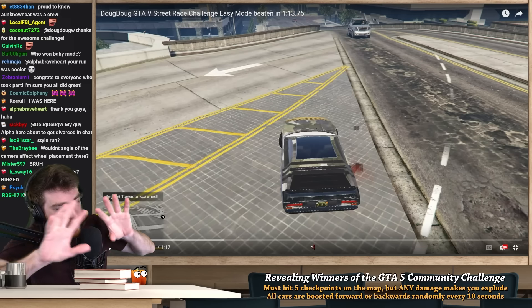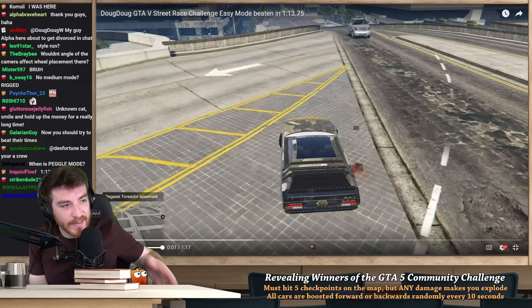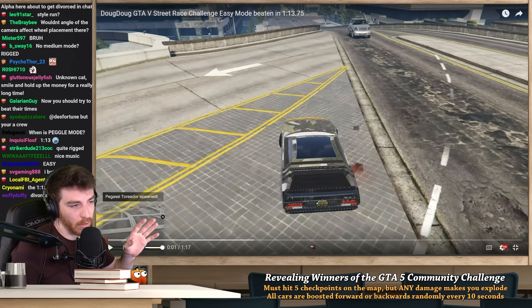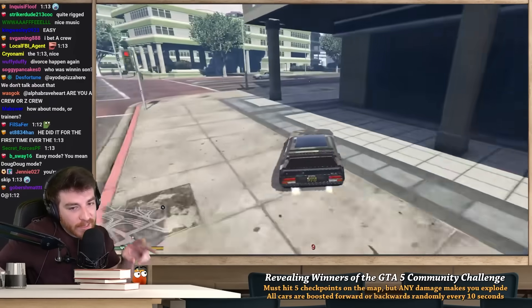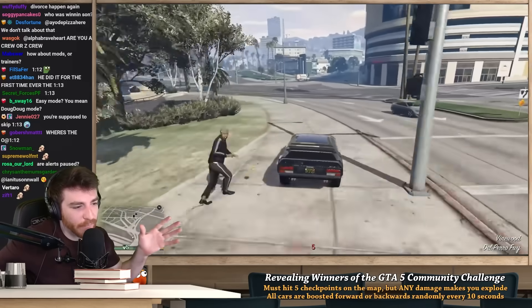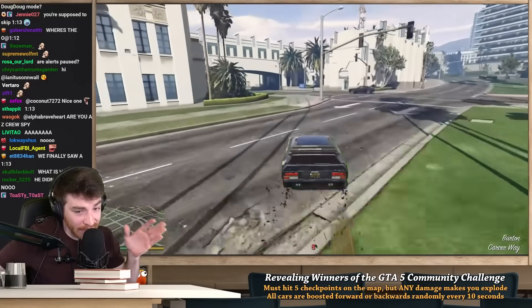Now let's jump back to the easy mode category. When the split happened, Fargem had the lead with a 1:16, and for several straight days nobody came even close to that time. It turned out the only person who could beat Fargem was Fargem himself. He submitted a couple days later — a 1:13. Two seconds faster than that hard mode run, which is basically perfectly optimized. Somehow Fargem managed to shave two seconds off his own basically perfect run in easy mode.